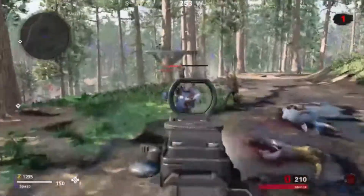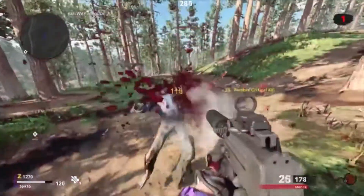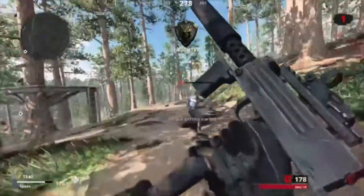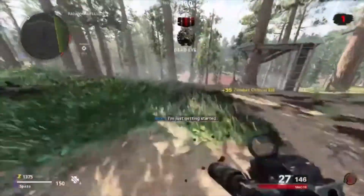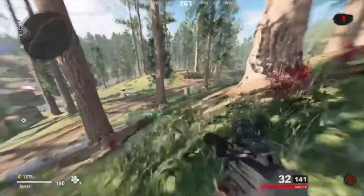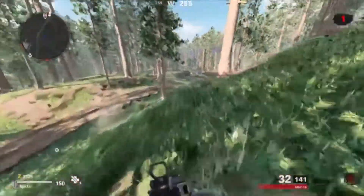Load up a game of Outbreak, and once you're inside the map, you're going to want to run around the entire map killing every zombie you see — killing them with the weapon you want to rank up. Look for a car and drive around to get every single zombie and boss zombie to spawn in before you do the quest.